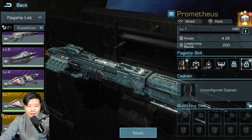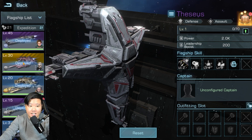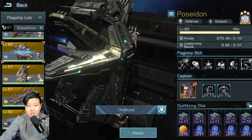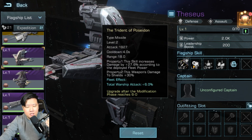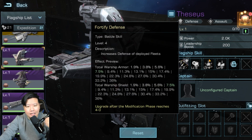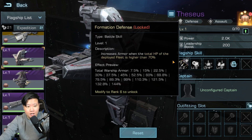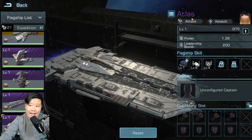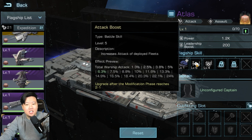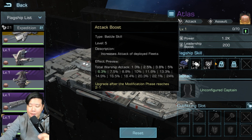Another flagship to work on is the Thesis, which is similar to the Poseidon — that's the purple version of what I'm running. The Thesis is a really good flagship, mainly for tank ability of your fleet with a little bit of damage. If you're looking for a heavy damage flagship in purple, look at the Atlas, which is similar to Titan. The Atlas is going to be a mainly PVP flagship and is a very good investment for free-to-play players facing a lot of combat.